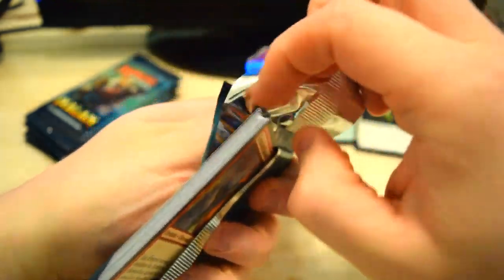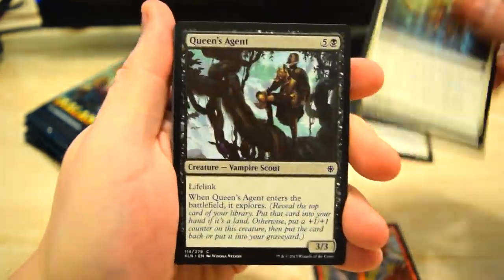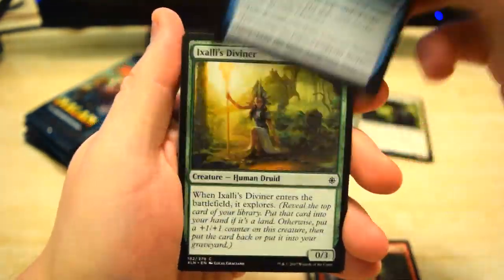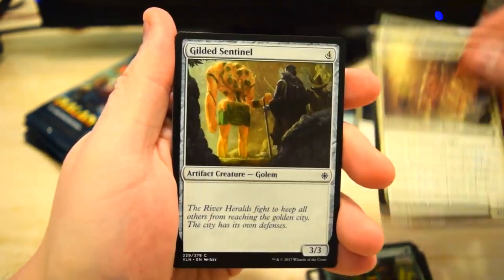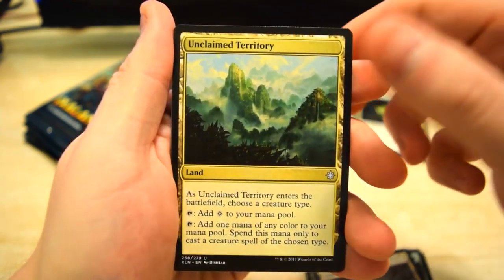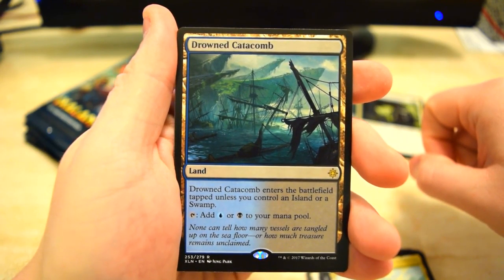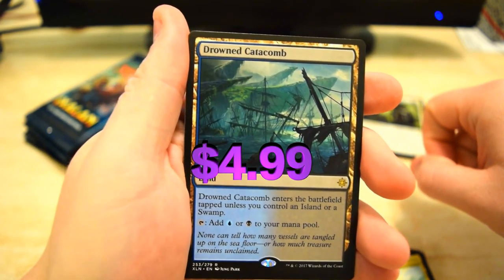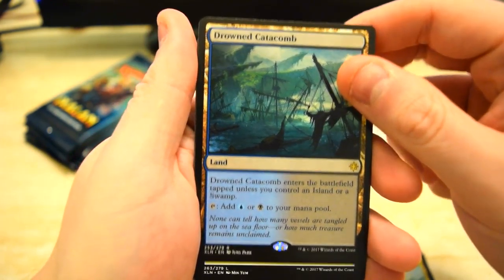Next pack: Bombs and Scoundrels, Field of Ruin, Unclean Territory, and Drowned Catacomb on the end. Awesome — I know that'll be worth a couple bucks at least. Love the artwork on that one.